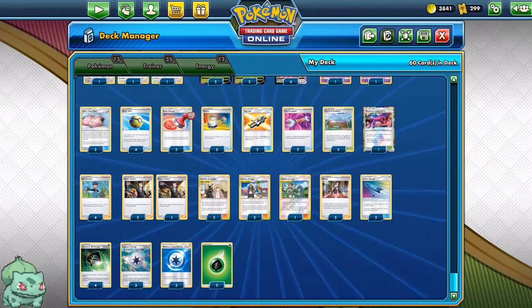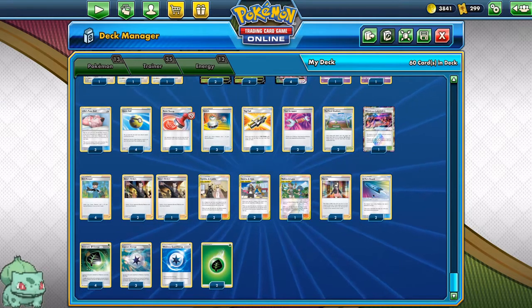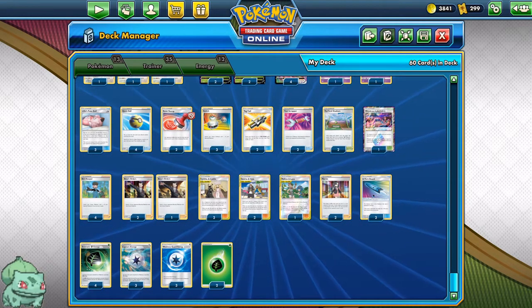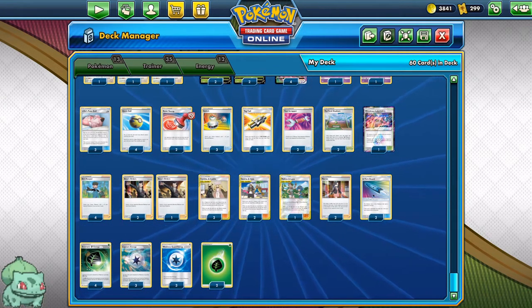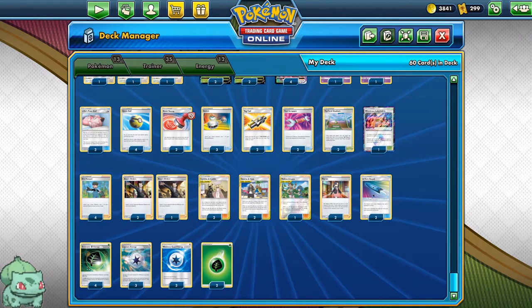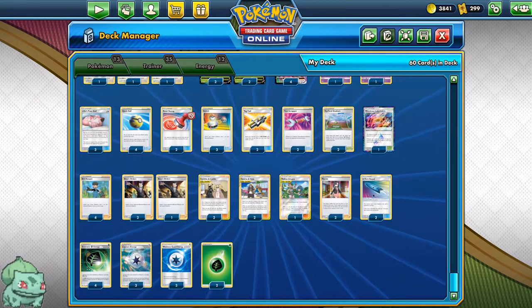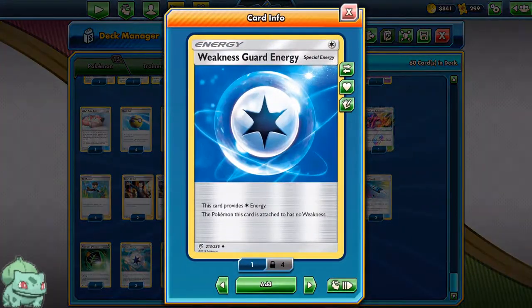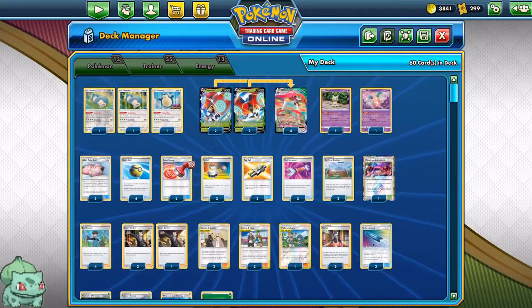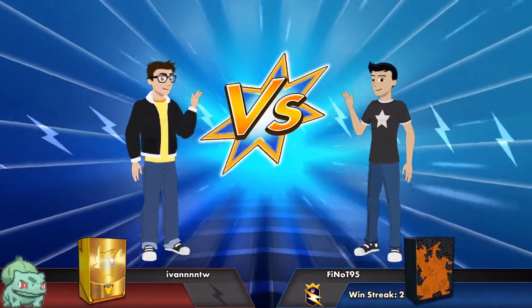As far as matchups go, I think ADP and Lucario & Melmetal are the toughest, because of the resistance and how fast ADP can be, and how resistant Luk Metal can be. I don't think Centiskorch is that bad, because they pile a lot of energy on their Centiskorch and then we can knock them out with Orbeetle VMAX, and we have Weakness Guard energy to protect us. But they have the Giratina which can remove that special energy, which might be a little annoying. Let's head into some games.